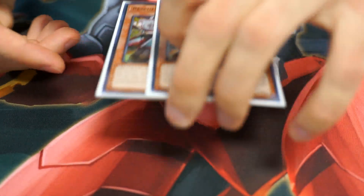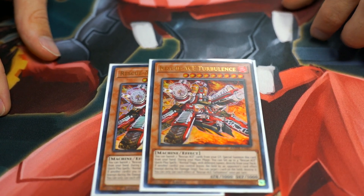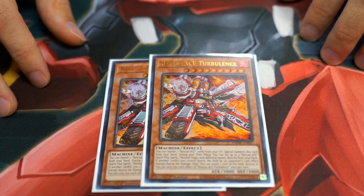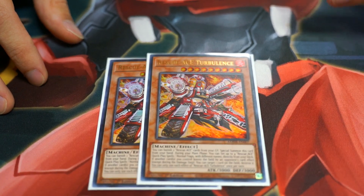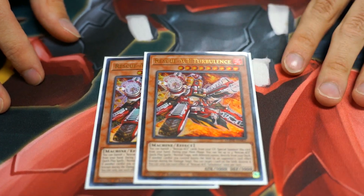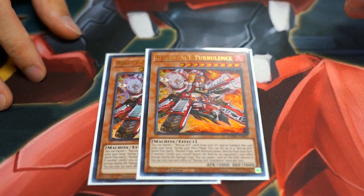Next is the big boy — Rescue Ace Turbulence. I run two of him. He is the set four directly from deck, so Droll, forget you. He allows you to continually move up to four different-named Rescue Ace spell trap cards once per turn, whether that is the two traps or the three spells. It also has a pop on board if they get rid of one of your cards. He's just a big boy and he puts in the work.